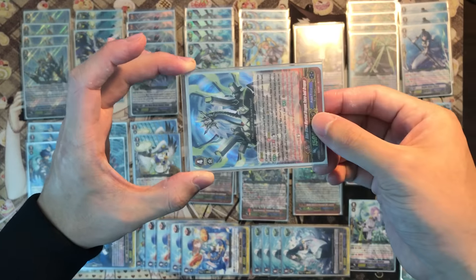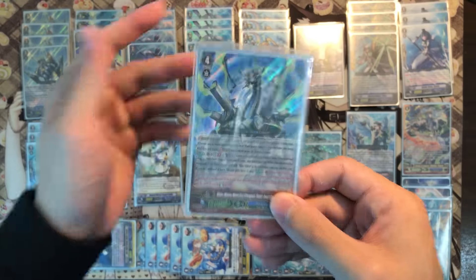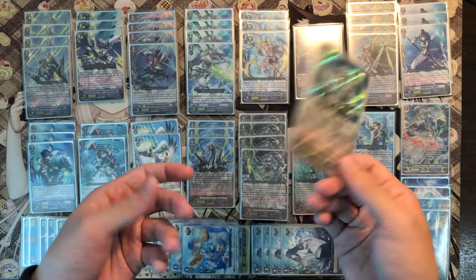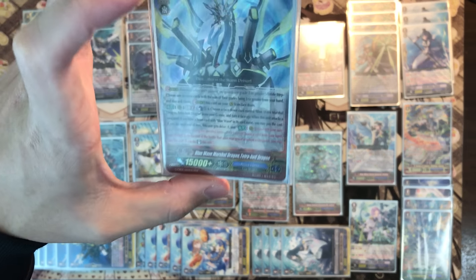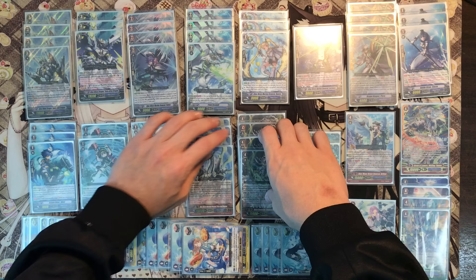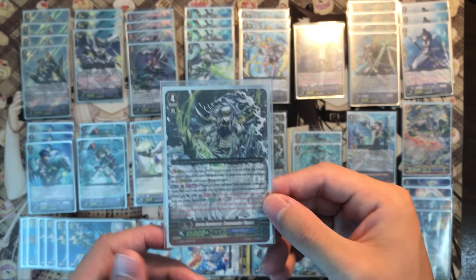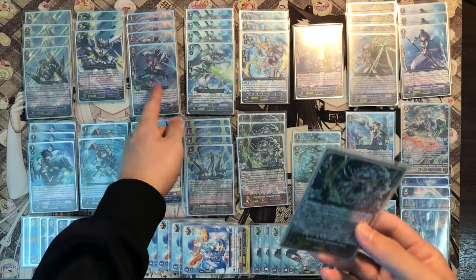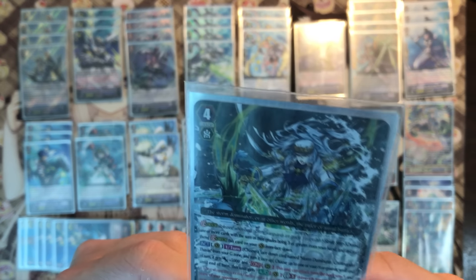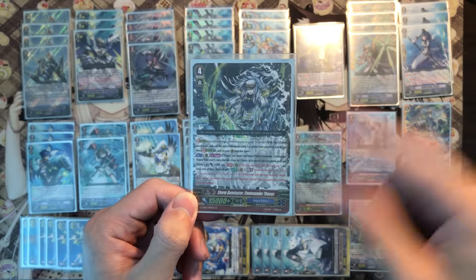First attack with your other rearguards, then his skill triggers — you re-stand the two rearguards that just attacked. Then later your rearguards attack again for the fourth battle and you can re-stand again. It's pretty complicated — Aquaphors is quite a skillful deck to play. You have to memorize your best combos. It's additional swings and totally worth it. GB3 so you can use it in late game as well.